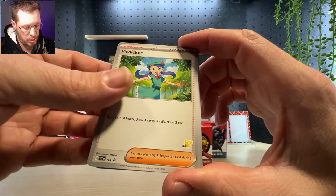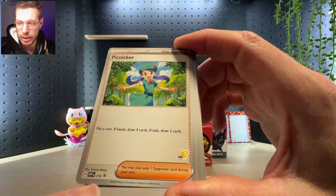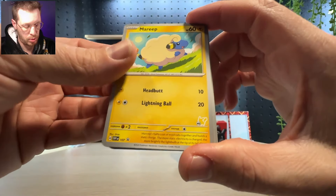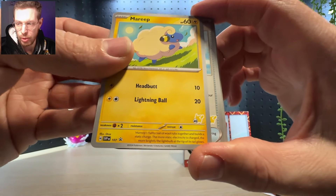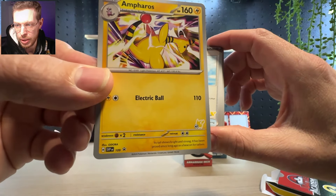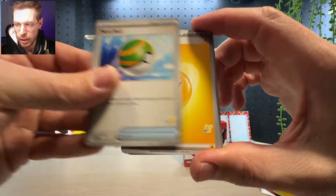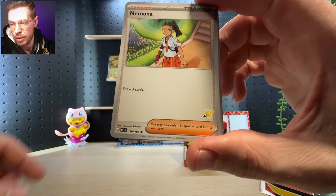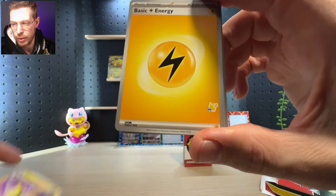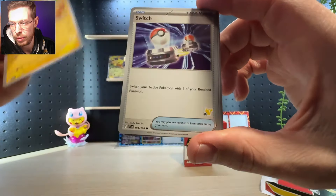This Picnicker card is a little different — it's actually black star promo number 114, not just from a regular set. That Miraidon is also a black star promo. And the Ampharos too — I did miss that one while talking. Every single one of these cards is an alternate print from the rest. This product is probably actually worth picking up for the black star promos alone.